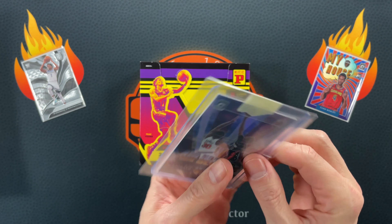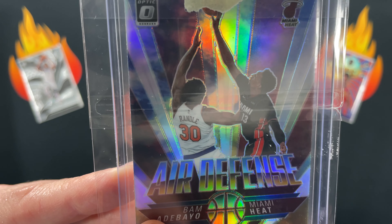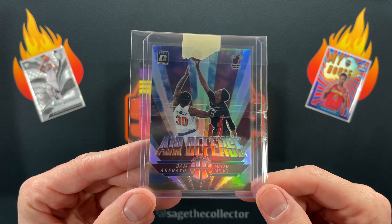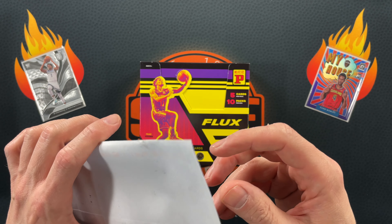We got the Bam Adebayo hollow — let's look at the triangle here. Oh look at that — that is almost perfectly centered. That is a good one. Air Defense Bam knocked off the list.